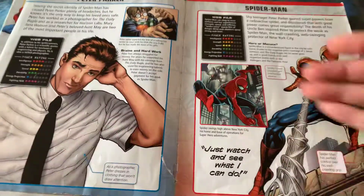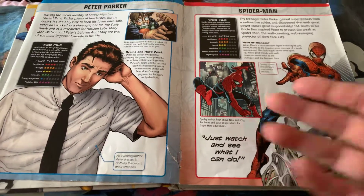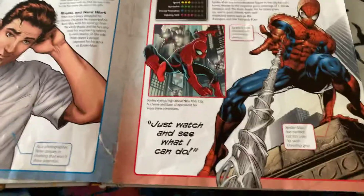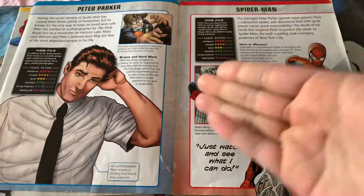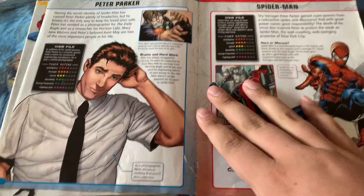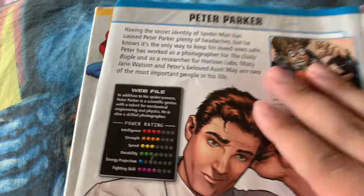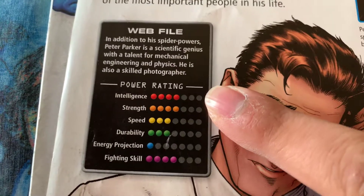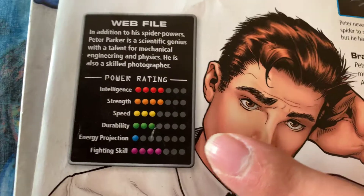This is a 208-page book, so you figure about 210. As you know, you've seen Character Encyclopedias on my page. So you know what to expect. Like Batman had his thing, this one has a web file format. You've got intelligence, strength, speed, durability, energy projection, and fighting skill.